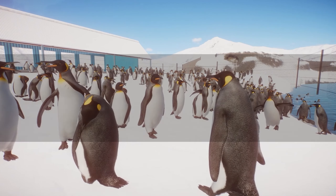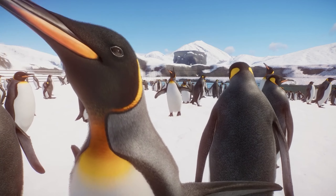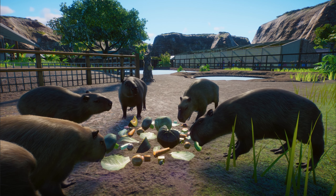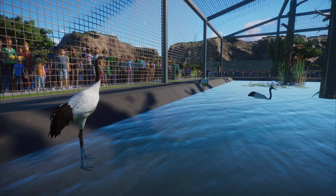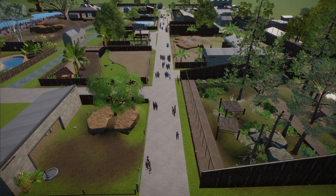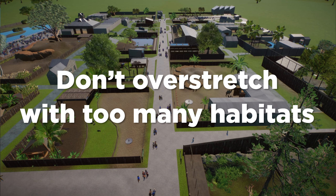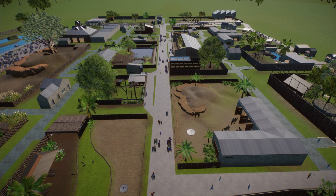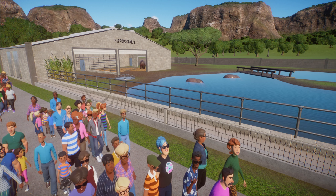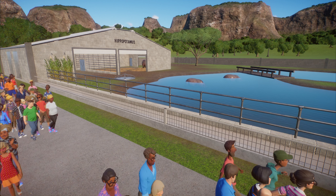Number six: the reason why you might be experiencing lag is the number of animals you have on the go at any one time. Just like with guests and staff, the more animals you have the more it's going to affect performance. My first suggestion would be to stick to a limit on the number of habitats you're running at any given time. Realistically your guests aren't going to have time to visit more than say 20 habitats, so more than 20 habitats is going to be a drain on performance with no real benefit.